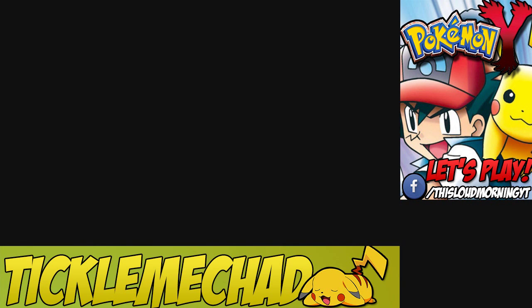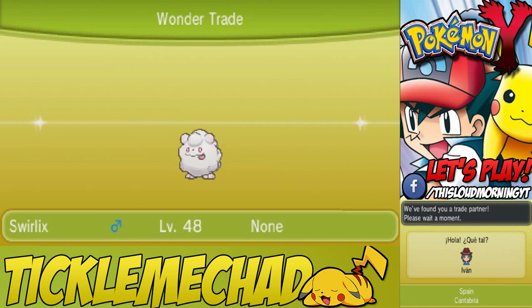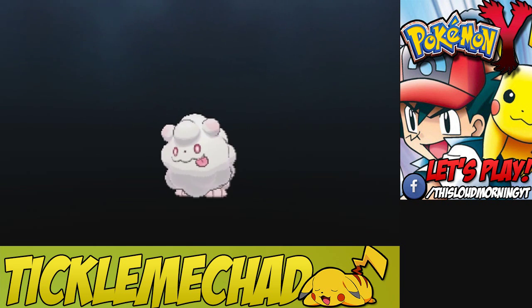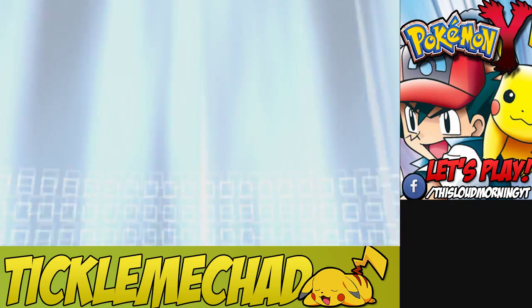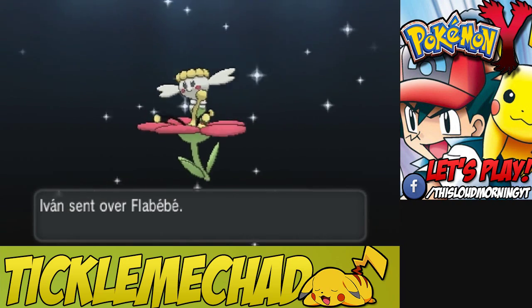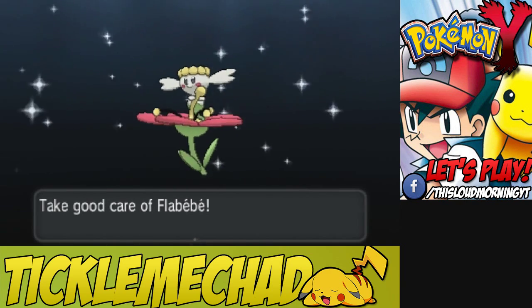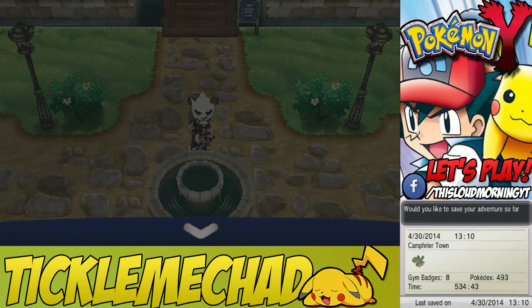Let's go ahead and trade the Swirlix for real this time. That lawnmower is so loud — I'm so sorry if you can hear that. These wonder trade videos — I'm just not lucky. The last video you guys heard my alarm go off, and now this video my neighbor is cutting his grass. We found someone from Spain. He is giving us a Flabebe. I've already got one. What's cool about Flabebe is they actually come in different colors depending on where you catch them. The one I have EV trained is blue, and blue is my favorite color.